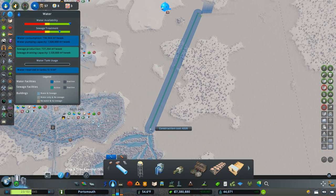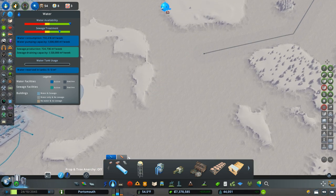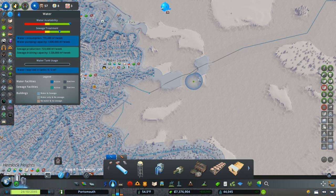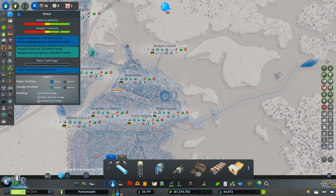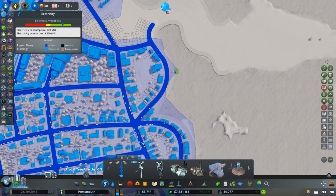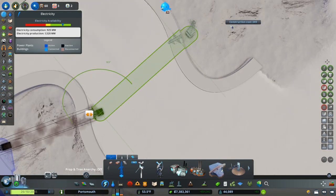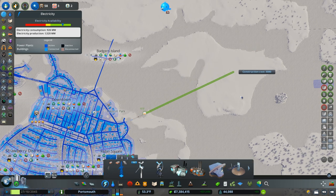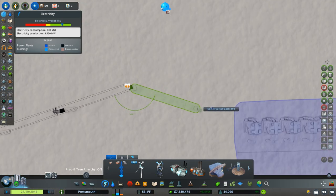Let's get disconnected wherever we can. We'll need to run some power up there. I was going to say we could do a basic road network but I don't want to commit to that just yet, so let's just bring power from over here for now.